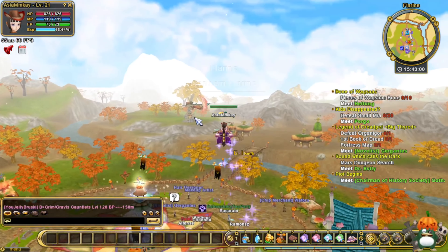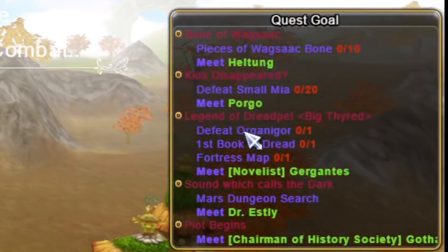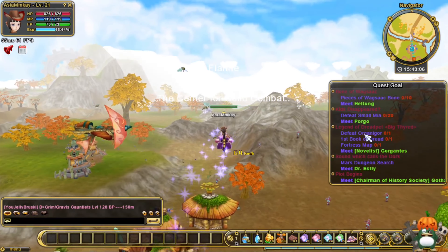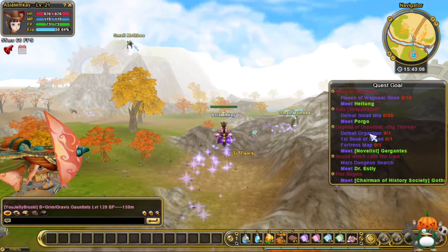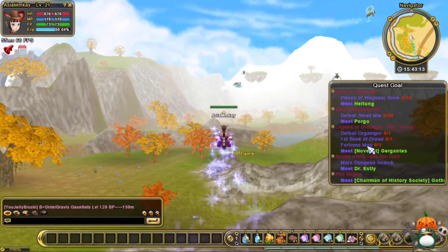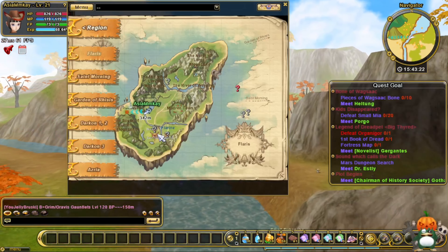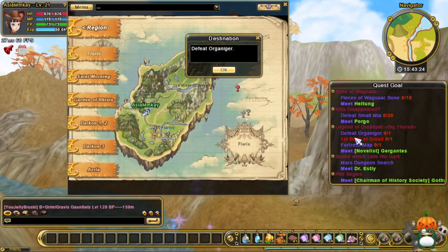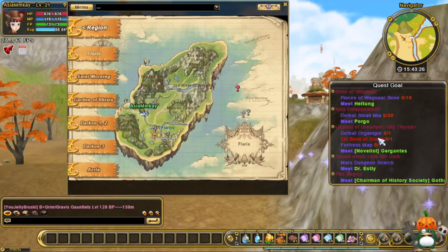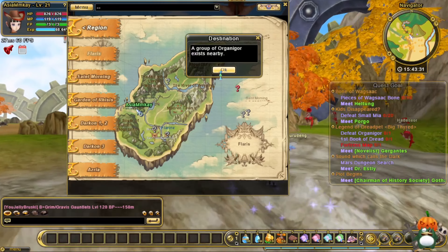We're gonna do the Legend of Dread Pet quest. We need to defeat a little scorpion-type enemy, then go find a bug, and then get the fortress map. Let's go ahead and do that — it's over in this direction.